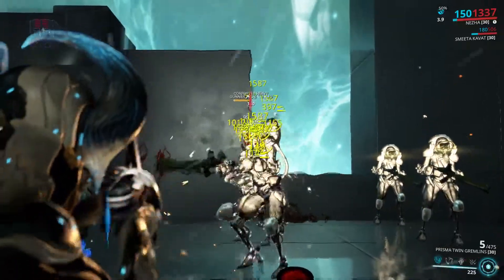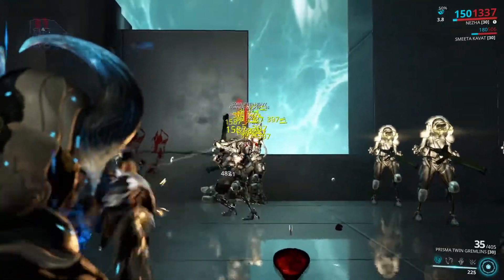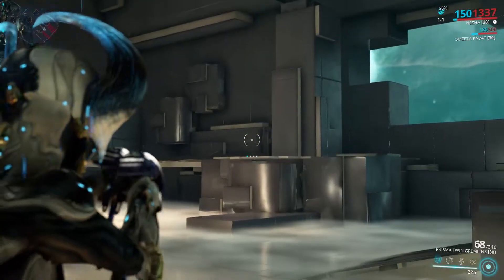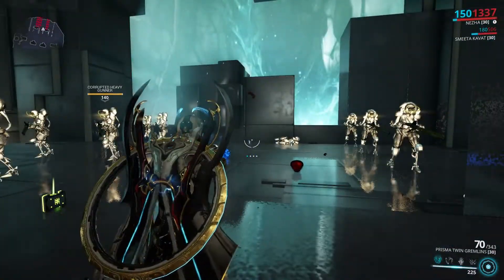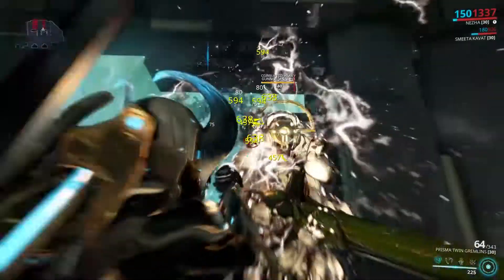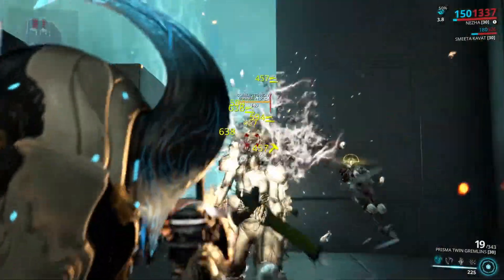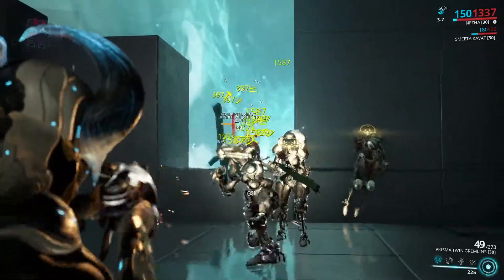They send enemies flying, literally, and it's great. That reload speed though. Yes, they are projectile based and the projectiles don't move incredibly fast, but there are ways around that — modding for it or playing Zephyr. You can also put Hydraulic Crosshairs on this to get even more critical chance if you want. The Rivens are very, very powerful, and I don't know how expensive an unrolled Riven would be.